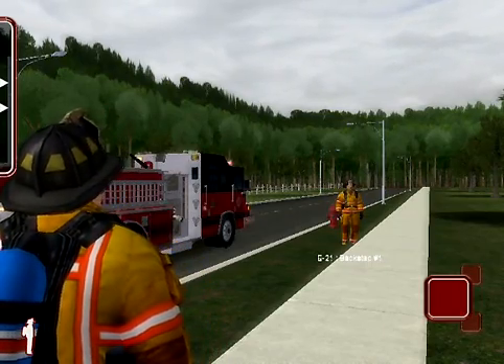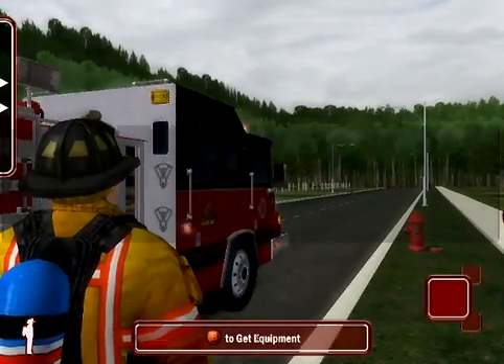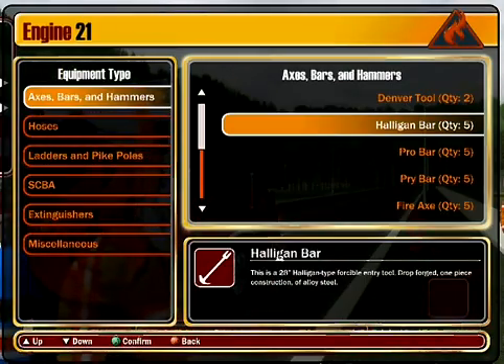In this tutorial, we are going to teach you how to use equipment. We first want to select our equipment from the vehicle. For this tutorial, we will begin by using the halogen bar.